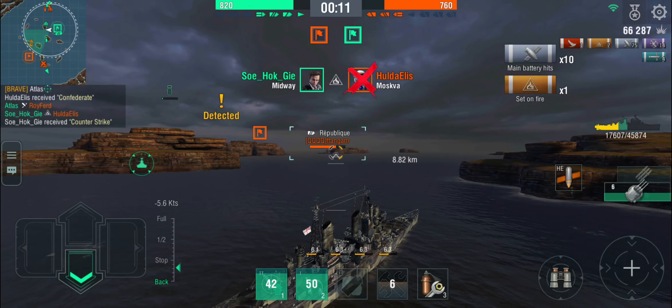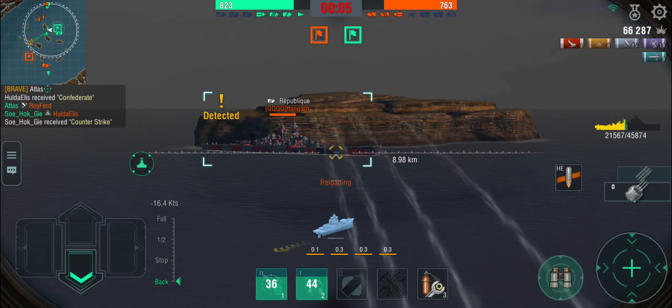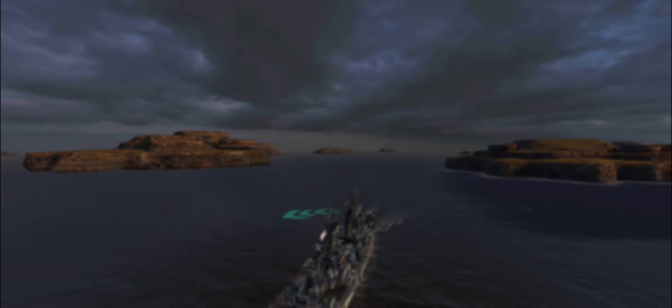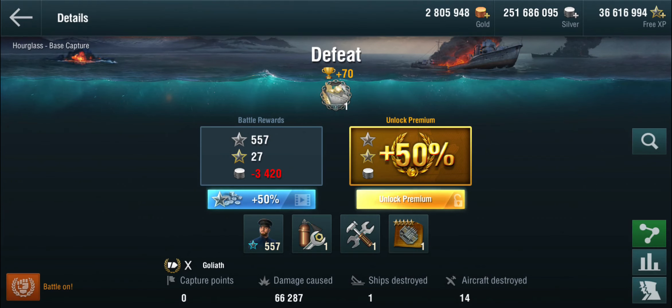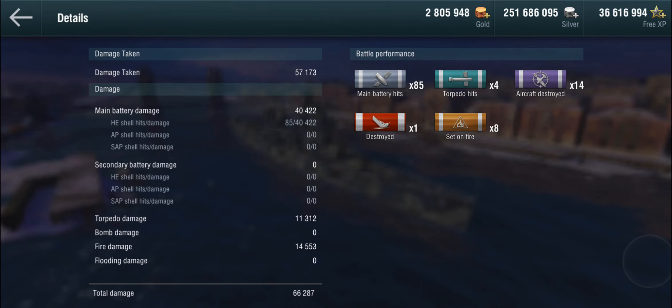This is kind of what you can expect from the Goliath. It's a workhorse — not a super exciting rush-out-and-get-busy sort of ship. It's a defensive ship, a support ship, a workhorse. The enemy Moskva took the cake. We lost money — that's tier 10 — but we got 14 planes shot down and came second in the team. Not terrible.